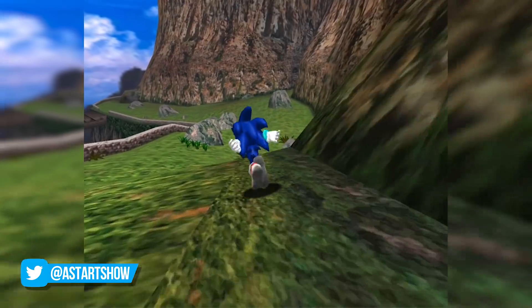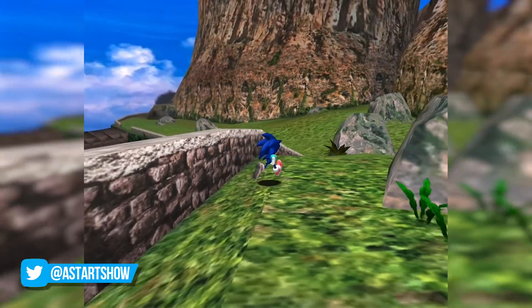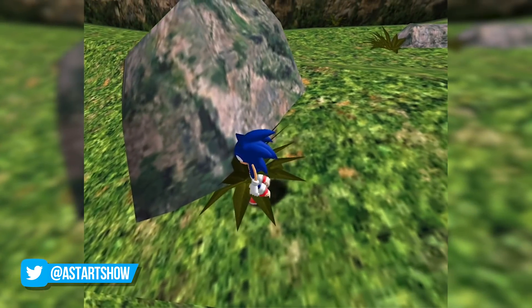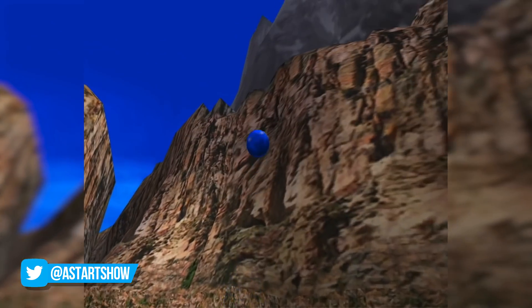In the Mystic Ruins by Angel Island, there's a huge chunk of invisible collision that Sonic can actually run on. By spin dashing on the most severely angled part of this rock and then simply releasing it, you'll see that Sonic begins to run upwards and you can even steer him to the left or right, although going to the left offers the best results.